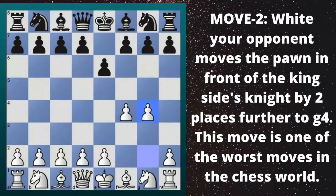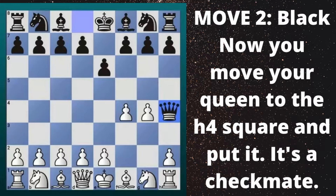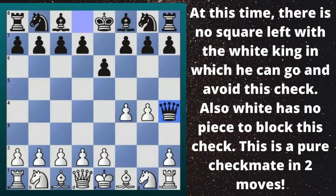Move 2 - Black: Now you move your queen to the h4 square. It's a checkmate. At this time, there is no square left for the white king to go to and avoid this check. Also, white has no piece to block this check. This is a pure checkmate in two moves.